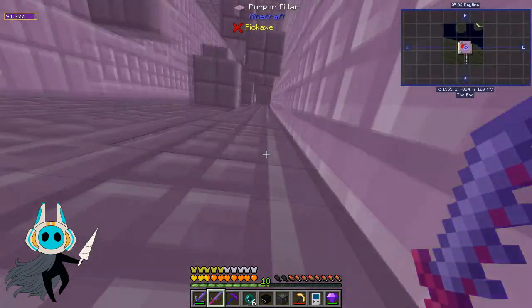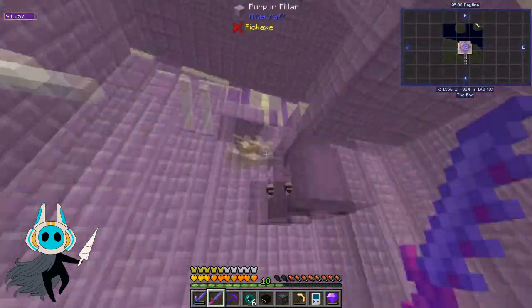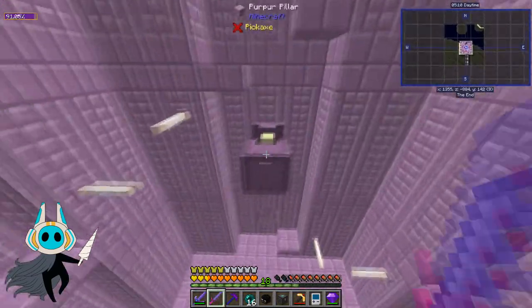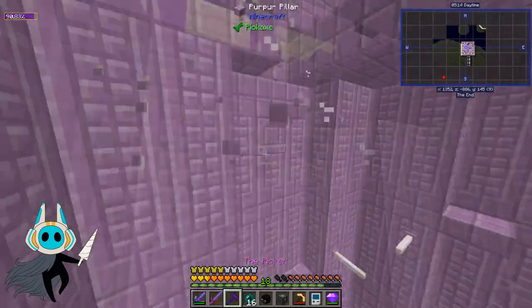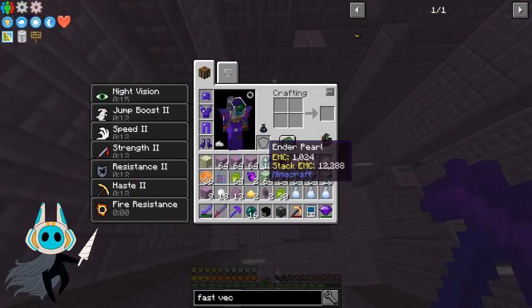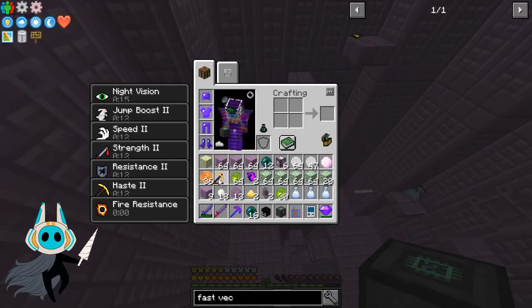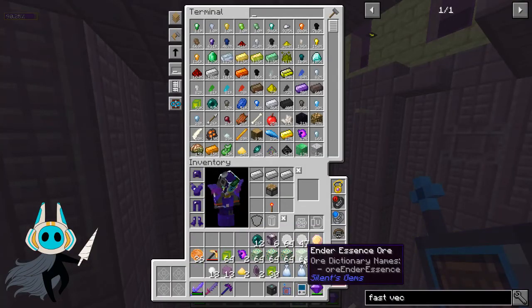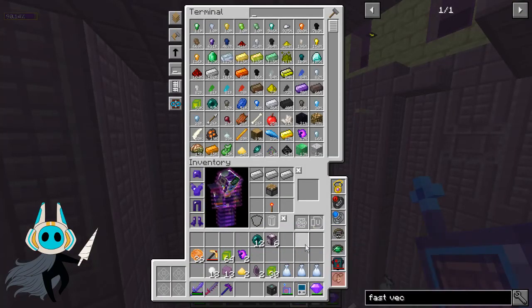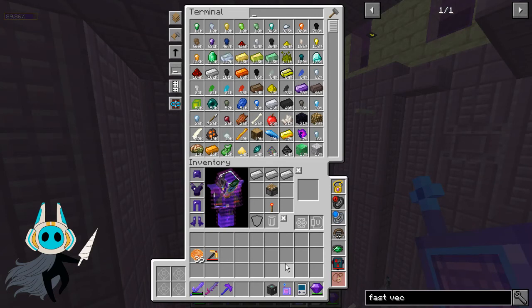We can just have a little explore and see if there's anything worth grabbing. There should be some chests hidden away at the top here, and we can also grab ourselves a few dozen end rods for free rather than having to individually manage them.